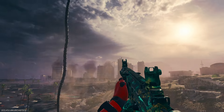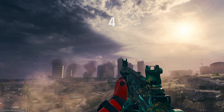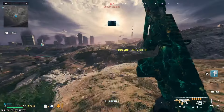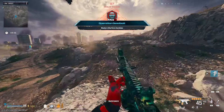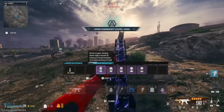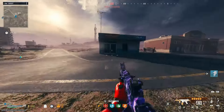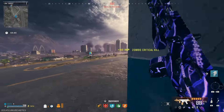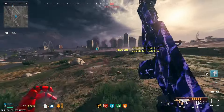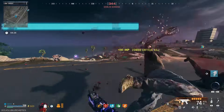Today we're going to be using another buffed SMG. I used this literally like last week — this thing is so broken, it's criminal how good it is, and then they went ahead and buffed it. This is the ISO 45, an SMG introduced in MW2, and it's amazing in zombies. We're going to take it to the tier 3 zone like usual, and I'll have the build at the end of the video.